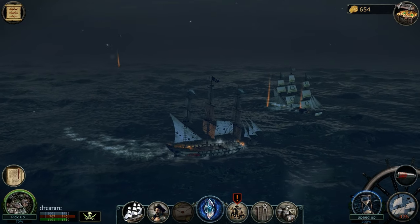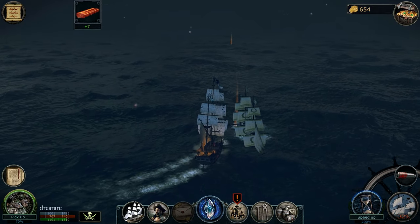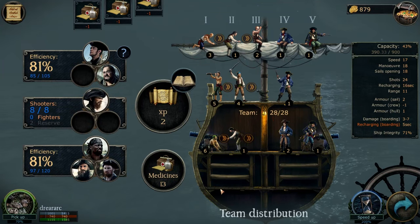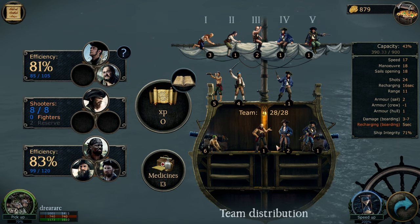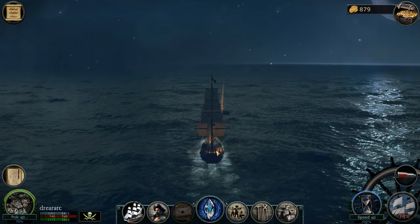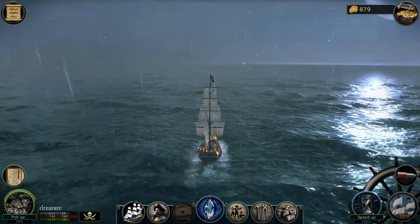We got a skill point there. I figured out that if you run over to the ships and pick up the supplies, you get the full amount. But if you use the pick-up button on the bottom left corner, it only gives you 70% of the items. Keep that in mind — if you want to do it quickly you can, or you can pick it up manually for the full amount. Let's promote the crew and get them leveled up. Shooters 8 out of 8, 0 fighters. We'll go into port and repair our ship too. Got 269 from that.